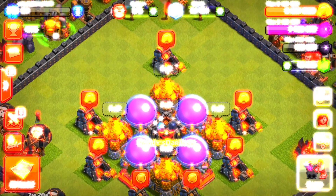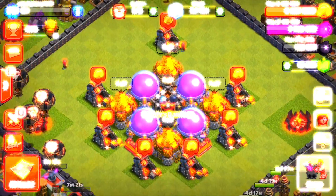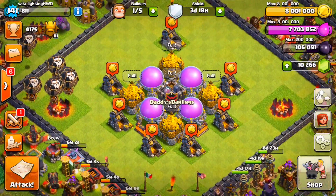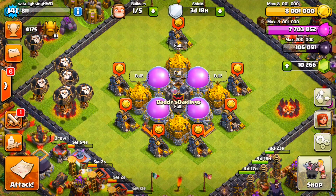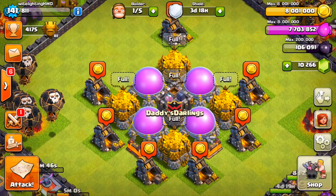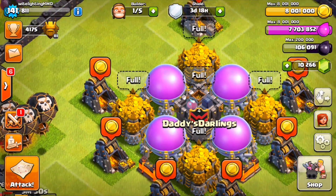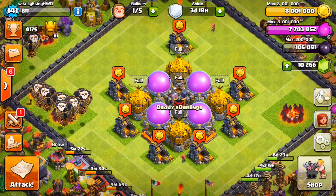Oh god, there's just so much loot — look at all this gold! What's up everybody, White Lightning HDBD here with another video. As you can see, we have a whole plethora of loot in the middle of our base, from our clan castles to our storages to our collectors. We are almost full on everything.